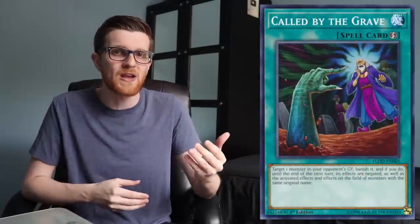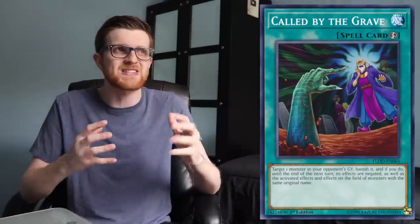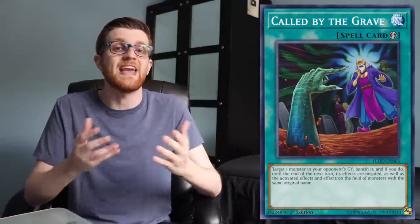First and foremost, they're both quick play spells, so that's incredibly powerful — just the fact that you can chain them in response to any action your opponent may take. The majority of the time you're going to be activating this card, it's probably going to be used to counteract your opponent's hand traps. With this card you're banishing one of your own hand traps to negate that hand trap's effect, while with Called by the Grave you're banishing your opponent's hand trap from their graveyard. But it's essentially doing the same thing — both can stop Ash Blossom, Ghost Ogre, Effect Veiler, and pretty much any hand trap.